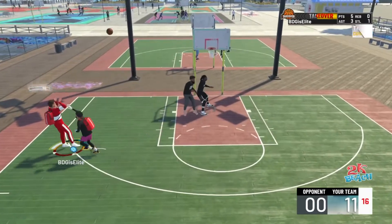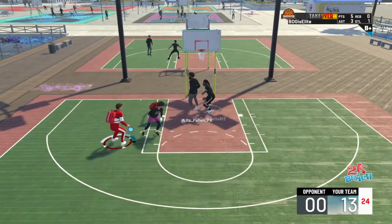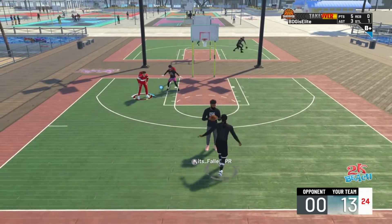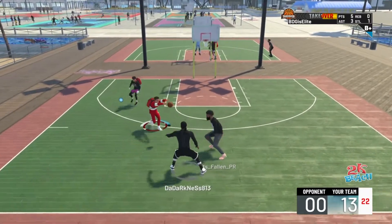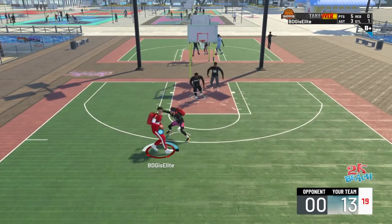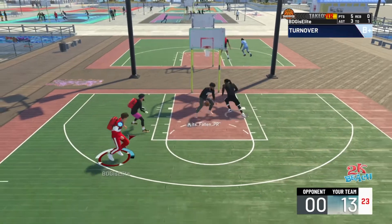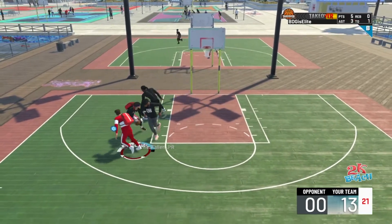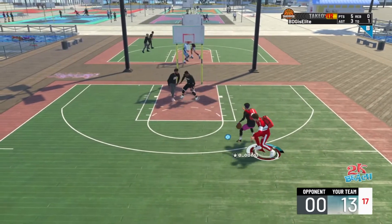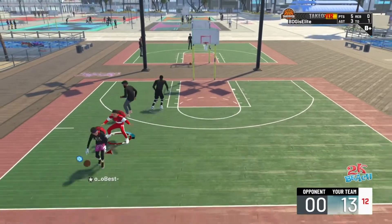I'm talking about the specific fades from like 15 feet out — not close shots, because close shots are different. In those close-shot situations you can really make it if you have the right build. Last year in 2K20, you could make those all the time — it was kind of a glitch, but not really, just a good close shot. But this year, you can do that from near the corner.